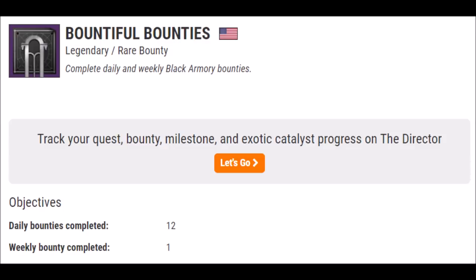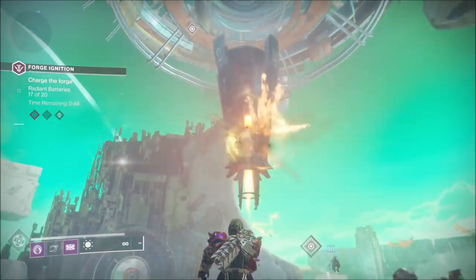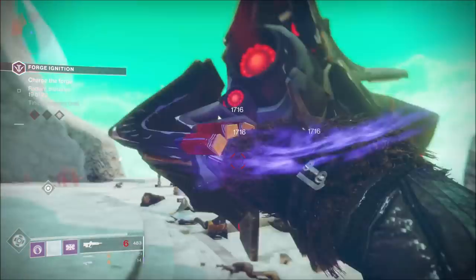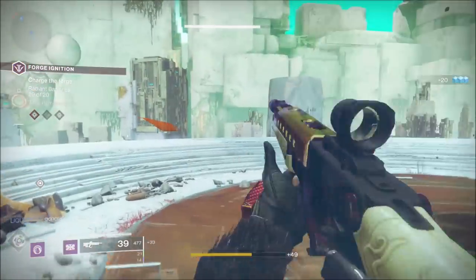Next we have Bountiful Bounties — this one is pretty simple. Complete daily and weekly Black Armoury bounties: the objective requires 12 daily bounties and one weekly bounty completed. This can also be done in conjunction with the weekly bounty that requires you to complete seven bounties, so you can essentially kill two birds with one stone.